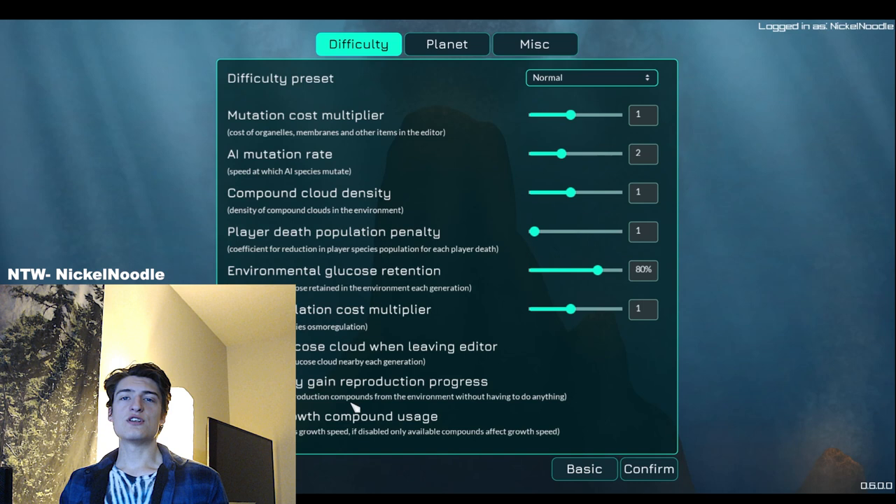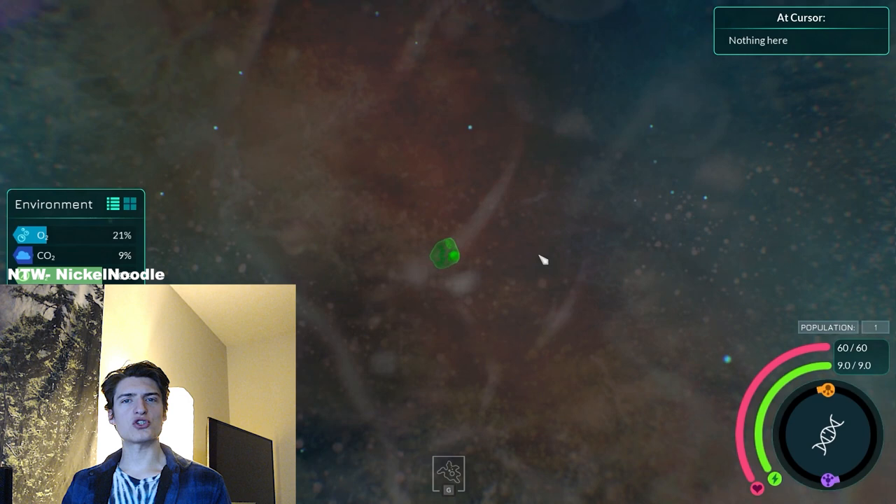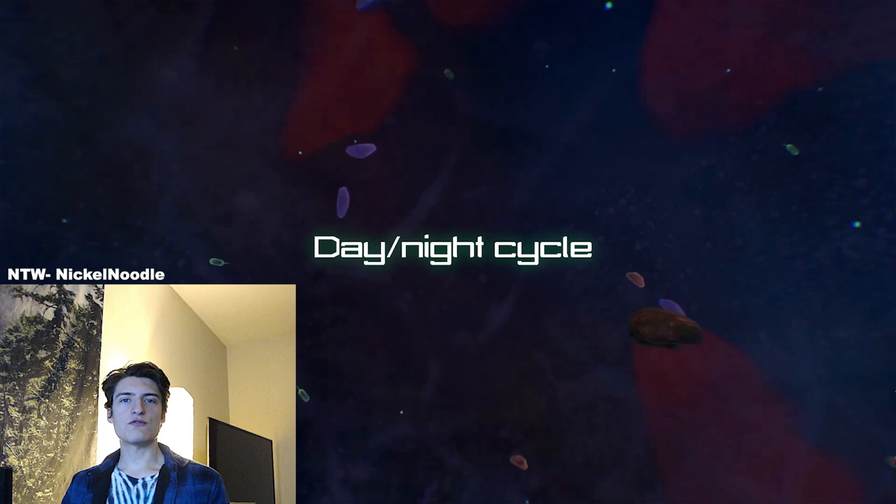First of all, a day and night cycle option. The day-night cycle essentially nerfs photosynthesizers, which have been the most reliable path to survival for the game's life, so that will hopefully encourage some more complex resource storage strategies for anyone who wants to build an algae-type species. The day-night cycle is not on by default, but it is available for anyone who wants that extra challenge and realism.